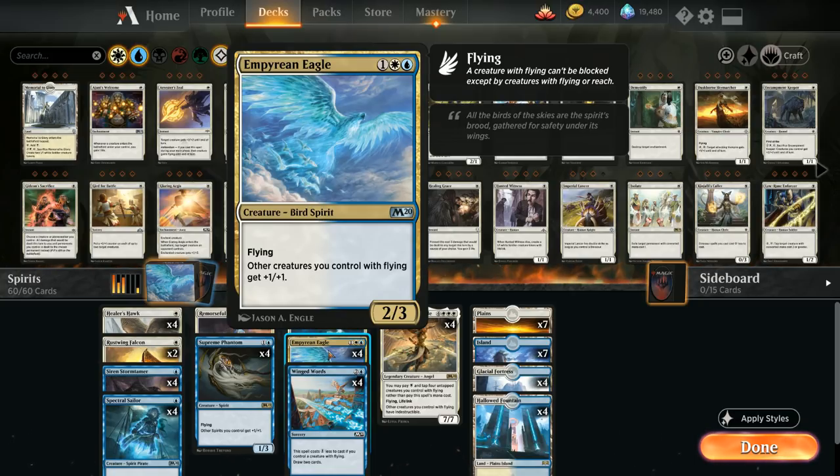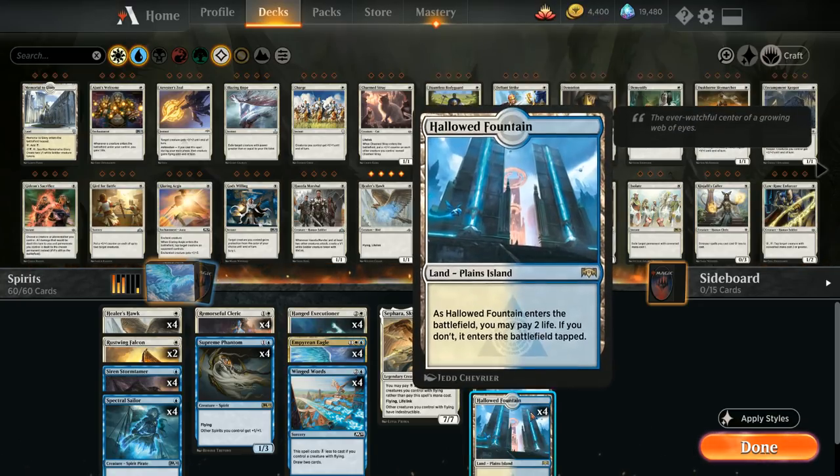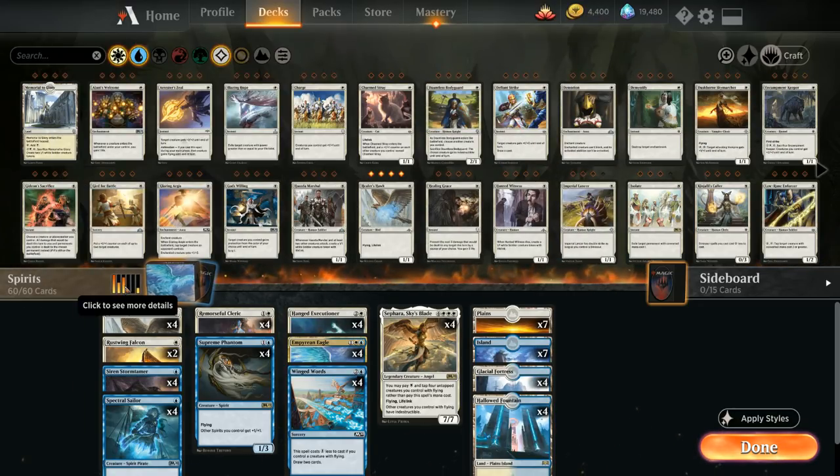Last but not least, a full playset of Empyrean Eagle — a very powerful 3-mana 2/3 flyer that's also a spirit, giving other creatures we control with flying +1/+1, which covers every creature in the deck. For the mana base we've got 7 Plains, 7 Islands, 4 Glacial Fortress, and 4 Hallowed Fountain. Now let's jump into some games.